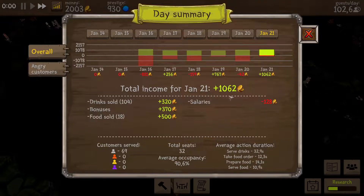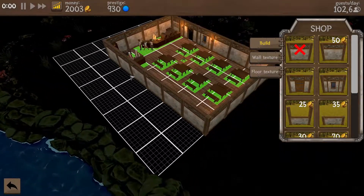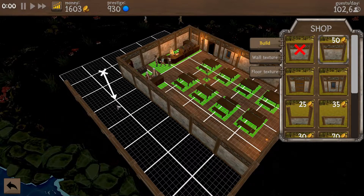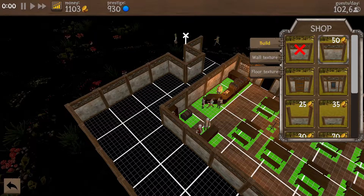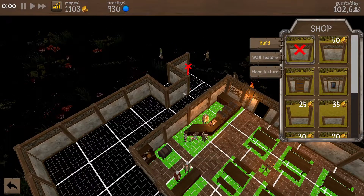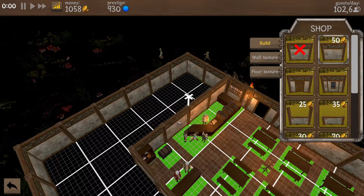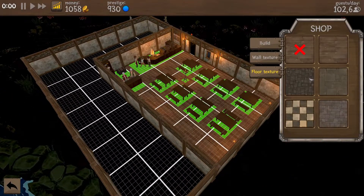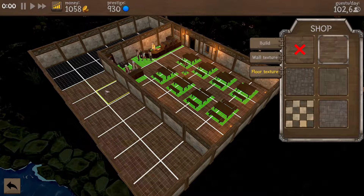This is the end of the day, so we made a good amount of money. I think we can do a little bit of expansion again — we should probably just get to the maximum of it. Let's get rid of this and this and this. Alright, so this is the biggest that we can get. Now we need to do some floor texture — we got the wooden one. I don't believe it costs anything, so let's fill out the floor right here.